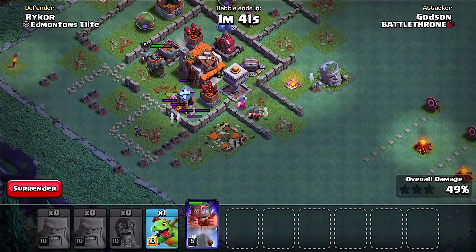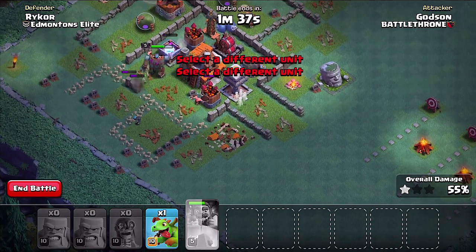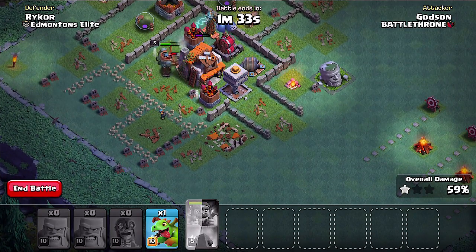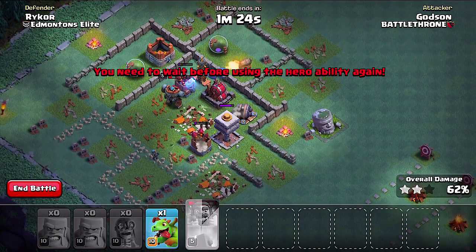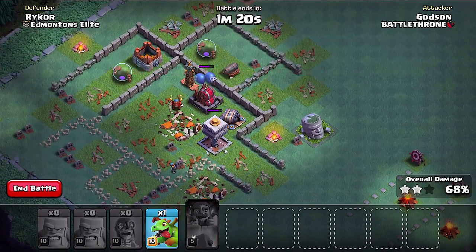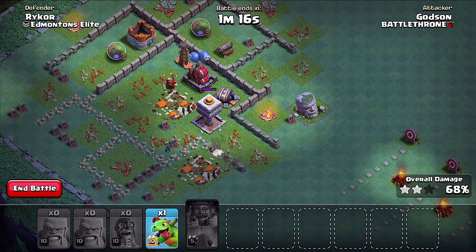We're looking good, we're looking real good — just gotta get to the Town Hall. Oh yeah dudes, good there! Okay I think I've got this — I didn't have help, it was just me. Oh, if I could just get that... dang it, if I could just have gotten that.